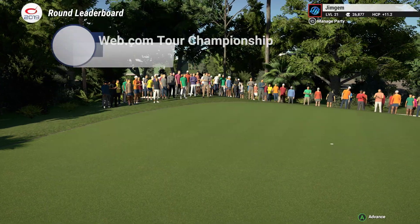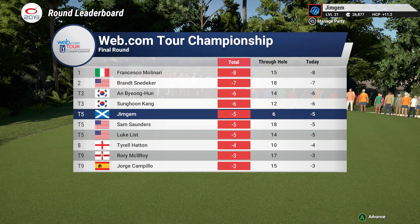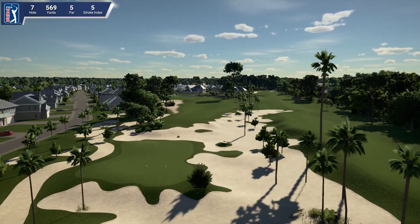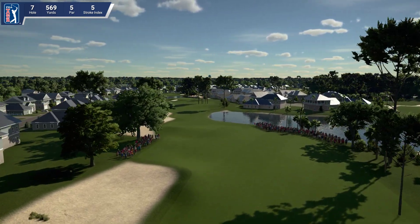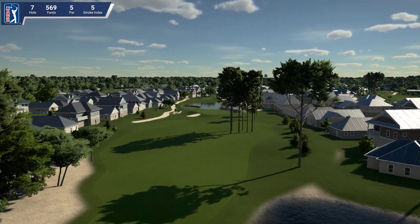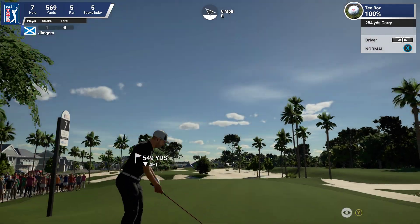Very nice course, quite pleased with this. Francesco Molinari minus eight after 15, Brandt Snedeker minus seven after 18, and we're minus five after six. Hole seven, 569 yards, par five, stroke index five. I do like them houses and the road going all the way down — they've done a good job on that as well. Can you imagine living in one of them houses? What a beautiful way to wake up, just looking out onto the golf course — just nipping out and doing nine holes, that'd be fantastic.